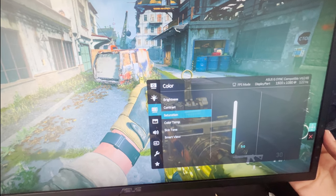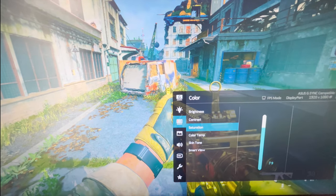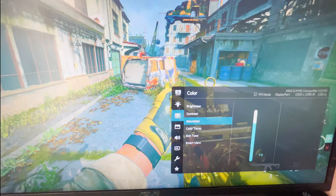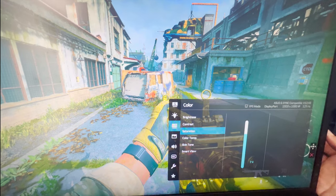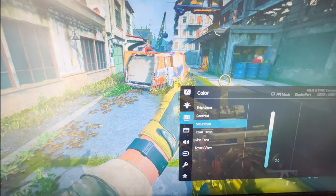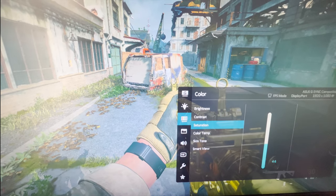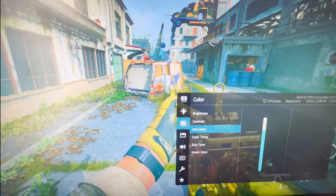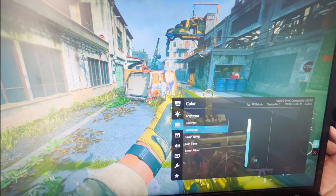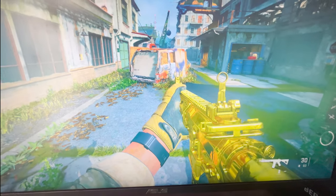For saturation, put it to at least 70. You can see on screen it makes a massive difference — your image just pops out completely. At 50 the game looks flat, but bumping it up makes it look so much better. I personally set it around 75; at 80 it feels a little too much, so 75 is the sweet spot.